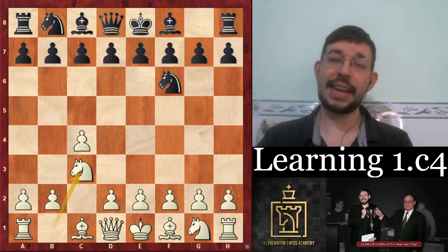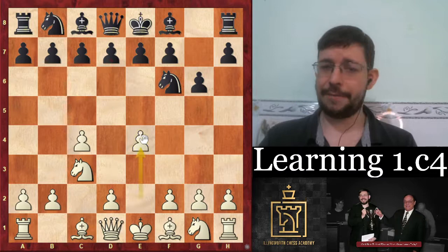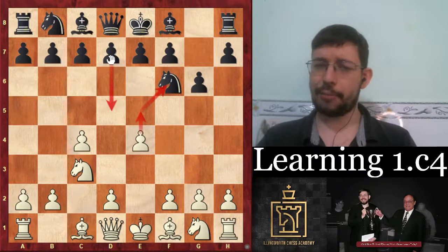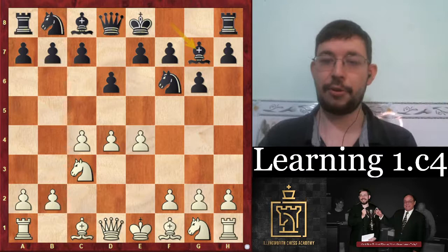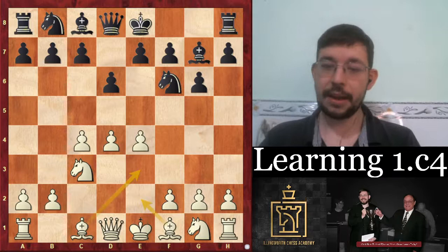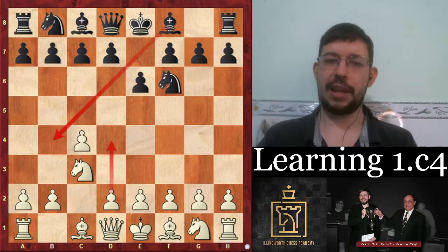For example, if black is a Grunfeld player and plays g6 hoping you'll transpose into a pure Grunfeld with d4 d5, it can be tricky with the move order - we can play e4 and they don't have d5 anymore, and e5 is a threat. That kind of prompts them into d6 and d4, ending up back in a King's Indian. If they didn't want to play the King's Indian originally, this is obviously not what black wants. What if they try a different move order, like e6, trying to play a Nimzo-Indian?